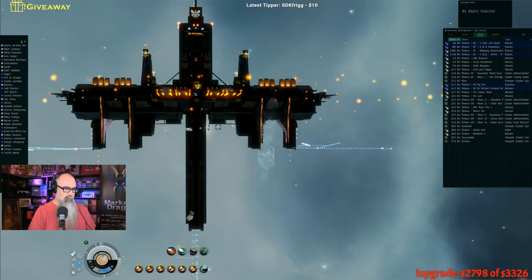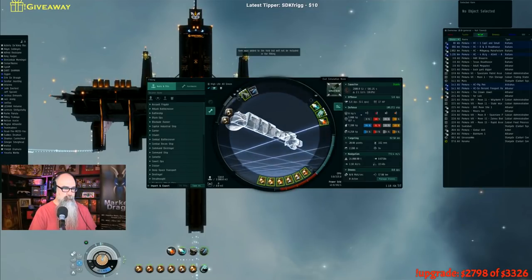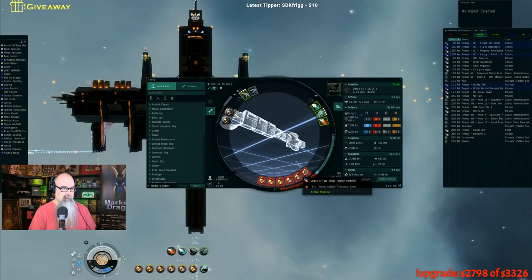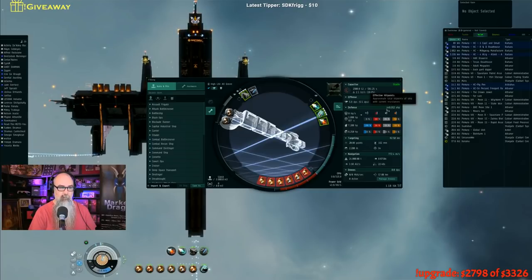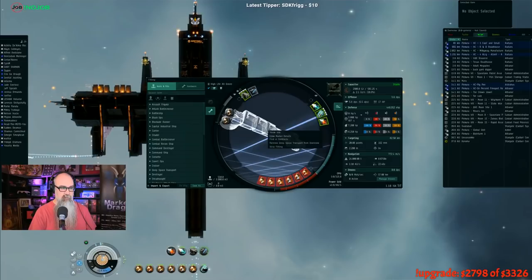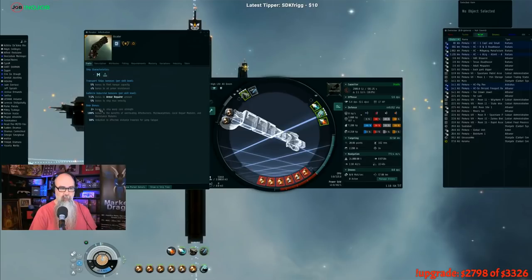Let's go into simulation. If we overheat all of these hardeners, we get 449,000 EHP on this ship — that is an enormous amount. This ship has bonuses to armor resistances, but also a 100% bonus to the benefits of overheating afterburners, micro warp drives, local repair modules, and resistance modules. Plus it has +2 warp core strength, which makes it harder for them to tackle you. If you have Thermodynamics skilled high, you can go for quite a while.